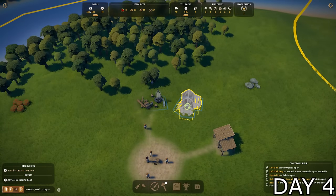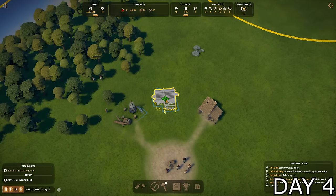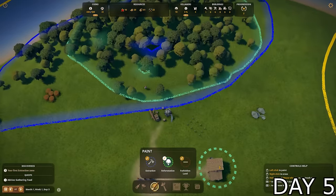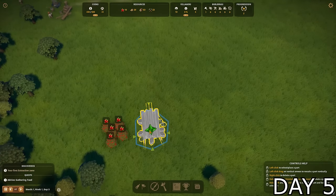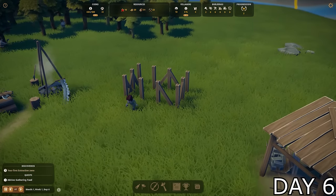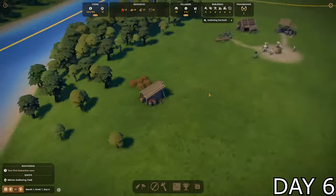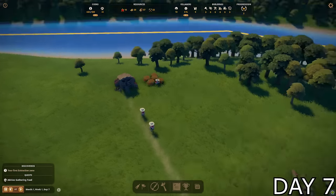I figured that sooner or later we'd run out of trees, so I placed down a forester right next to the lumberjack hut. The forester would hopefully plant enough trees to make up for what the lumberjacks cut down. As the forester was constructing, I started mapping out a reforestation area — the zone the forester would replant all of the trees in. I then placed my very first gathering hut right next to the berry bushes in my territory. I assigned one citizen to the forester and made three villagers foragers. They immediately started heading towards the hut to get to work, and a path to the gatherer's hut became more and more visible as each one came over.